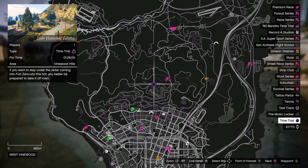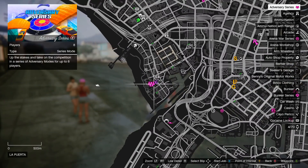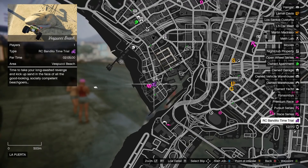The new time trial for this week is located in Lake Vinewood Estates — you can see it on the map. The RC Bandito time trial is located close to the mask store and Vespucci Beach.